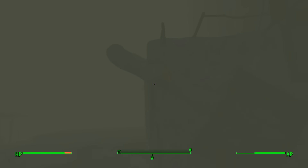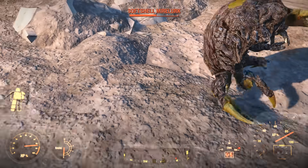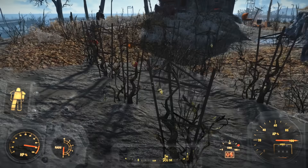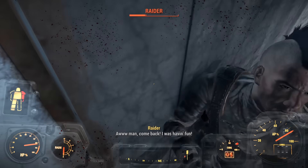I used my powers as the living embodiment of Aqualad to repair some pipes and squash a few Mirelurks. Met up with the settlers at Tenpines Bluffs, kept my ulterior motives a secret, stole their tomatoes, and took on the raiders at Corvega Assembly Plant.